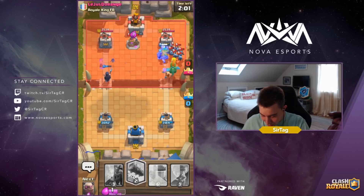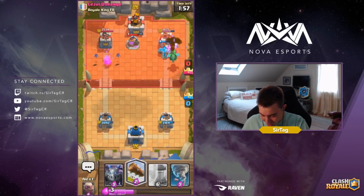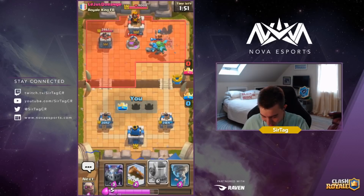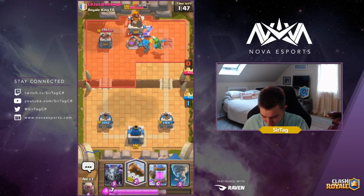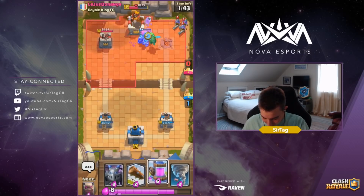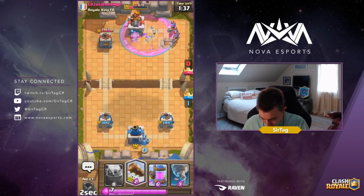You're not the Royal King anymore — you're about to get decimated by this Lumberjack going hard in the paint. It didn't quite knock down the collector, but he might just get three-crowned right now. He's dropping his Three Musketeers and this is going to be a pretty interesting push to deal with. We're dropping our Mega Minion on defense.